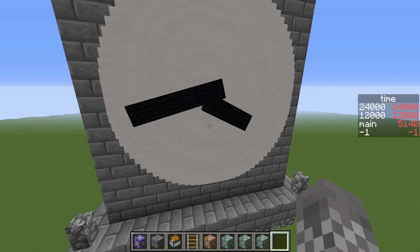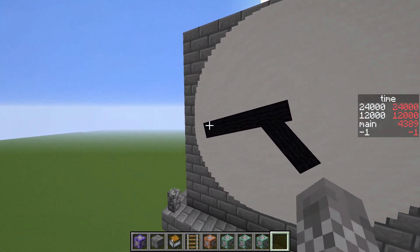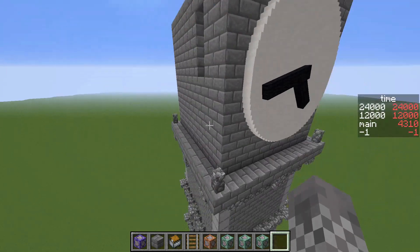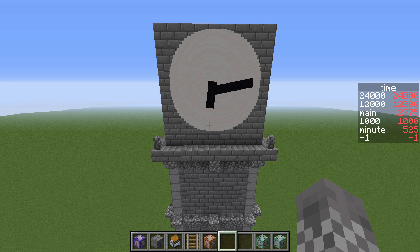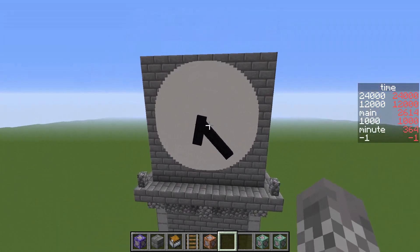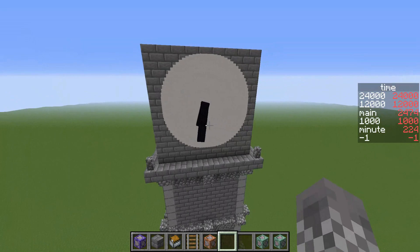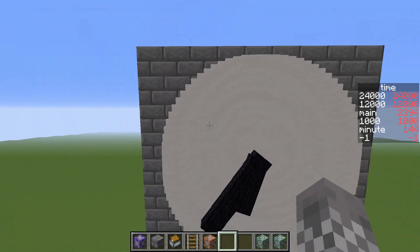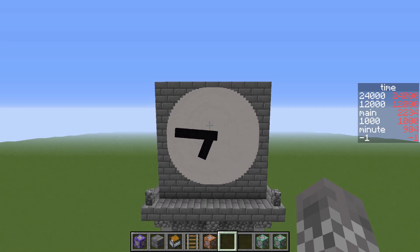But at the end of the day, it does not matter — it's working now. So the obvious next step is, of course, the minute hand. Let's go ahead and do that. Holy crap, I cannot believe it — it's finally working. You have to add some number to the scoreboard objective to kind of compensate for the fact that zero degrees rotation is looking straight ahead, where we want zero degrees to be straight up. I literally tried so many different numbers to add to minute before I realized I was still setting the rotation from main, not minute. So that was not working. Anyway, the point is it's working now, and it is spinning beautifully.